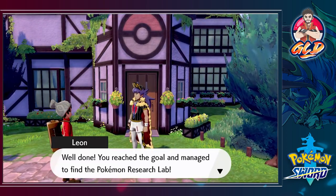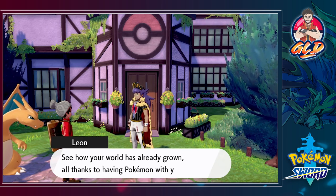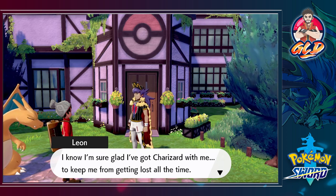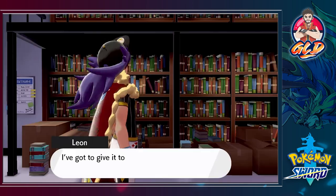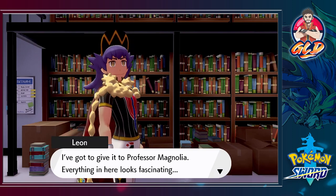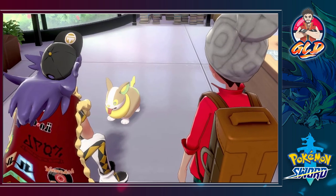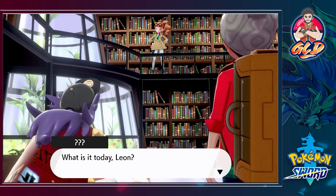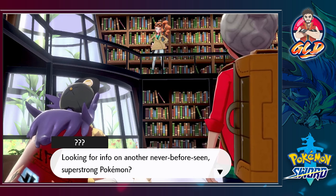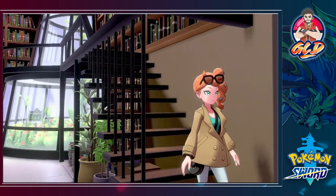Leon's like, 'Well done, you reached the goal and managed to find the Pokemon Research Lab - you did far better than I did my first time, I'm hopeless with directions. See how your world has already grown, all thanks to having a Pokemon with you.' Alright, let's go in. The lab is looking pretty nice - probably one of the best looking labs. Oh would you look at that - a Yamper!